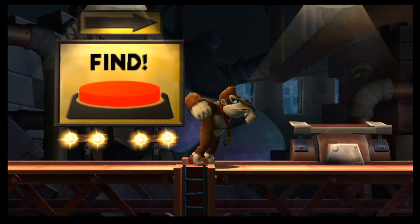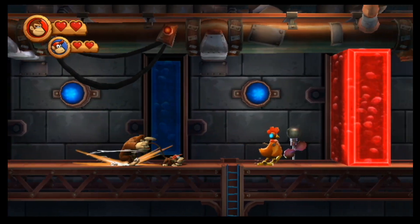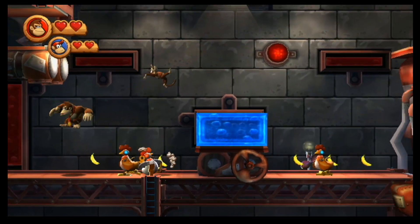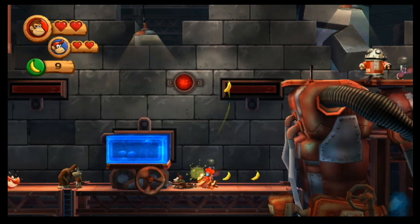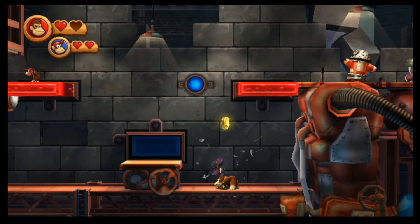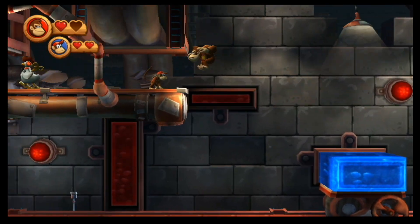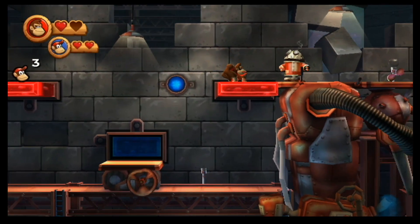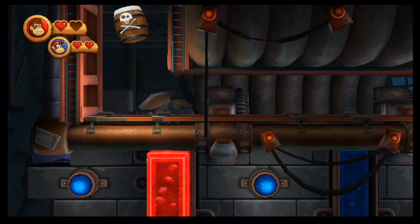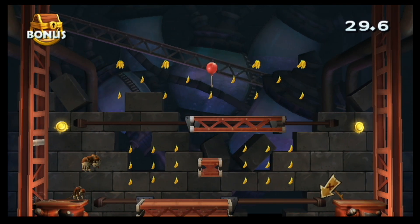Oh, so we have to find a Switch in each level. Otherwise, it doesn't matter what we do. That's probably a good demonstration — if you hit the Switch while a Kong is there, they'll... I forgot about the whole Switch mechanic. I didn't even realize I hit it. I thought they were on a timer. Did I hit the Switch again? There we go. It's well-executed, I should say.